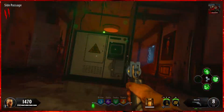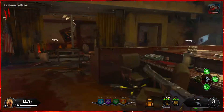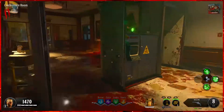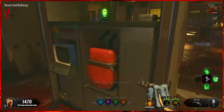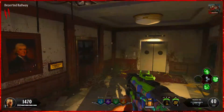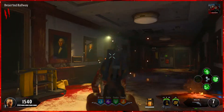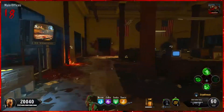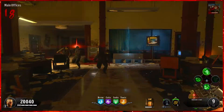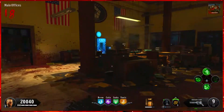Now that you have both of the trap parts in your inventory, head back up to the top level and place them inside of the electric traps. I would highly recommend that at this point you get yourself some guns, pack-a-punch, and get all of your perks, as it's a lot easier to do at a higher round — but it's not necessary, you can still do this at a low round.